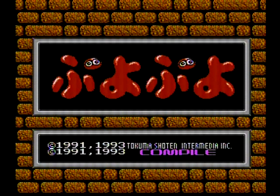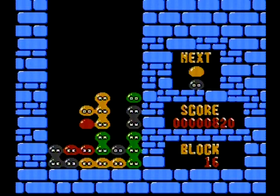Puyo Puyo, originally released in 1991 for the Nintendo Family Computer Disk System and then later re-released in cartridge format a couple years later — the latter being what's covered today — is one of the first games released in the long-running Puyo series of a billion titles and names.